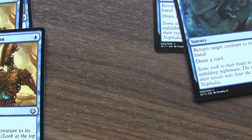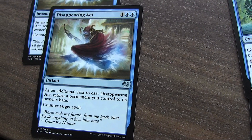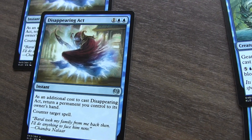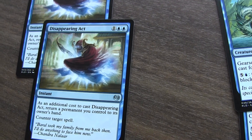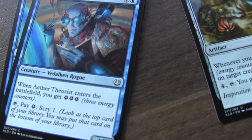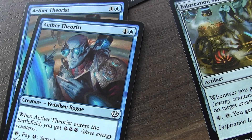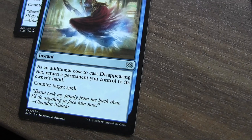I've got some counters in here. I've got Disappearing Act, which lets me put a creature back to my hand, and that will let me trigger other effects again. So that triggers when a card enters play, which is pretty cool, and it also acts as a counterspell.